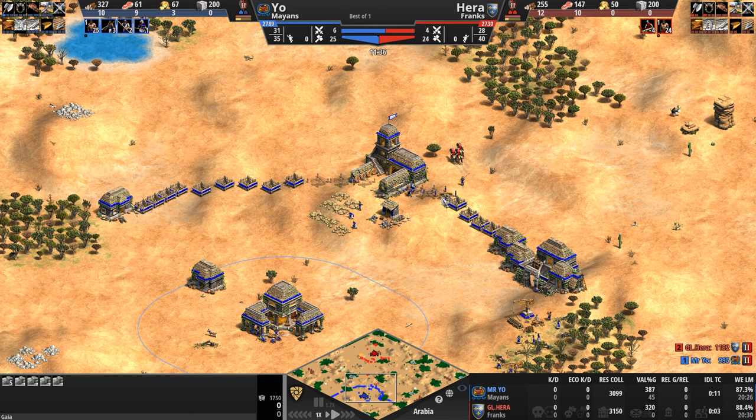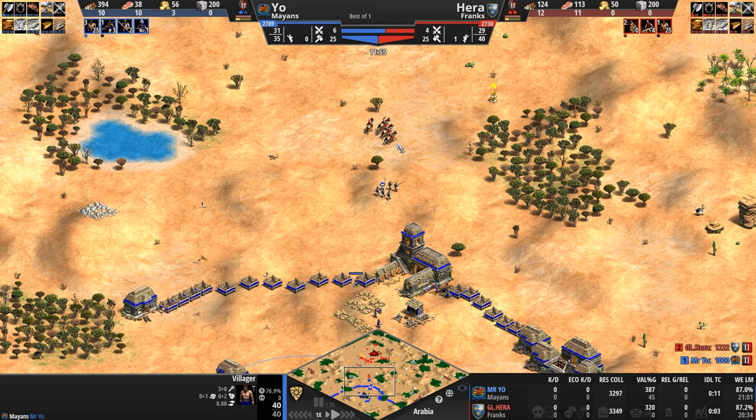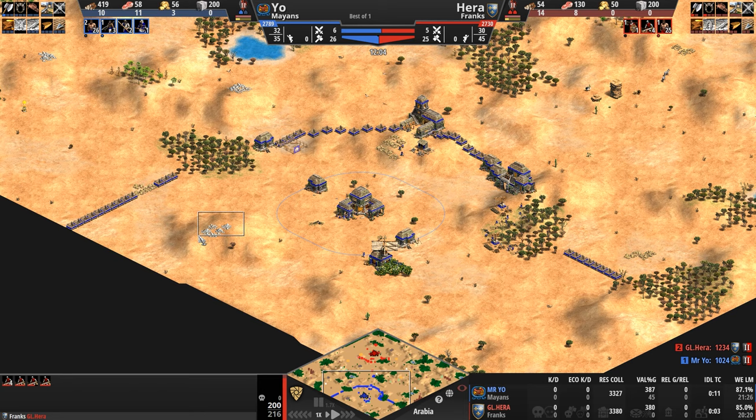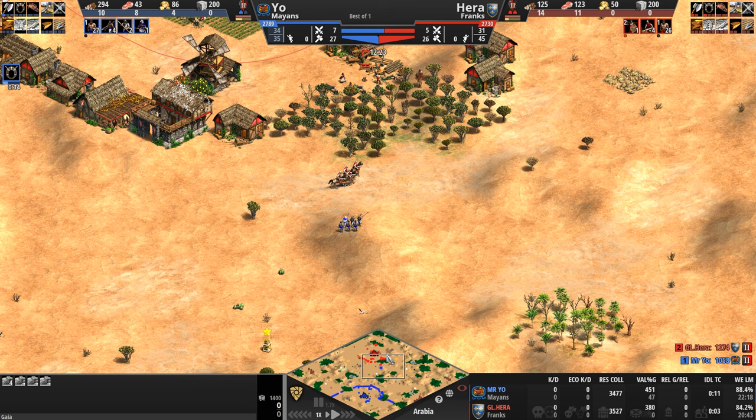Primary gold for our Mayan — very exposed to the front. This is going to be very problematic, although he's already walling off. He's already training his scouts and has seen the forward gold, so he knows what's what. Primary stone is off to the back — nice and secure. Secondary gold off to the left. Tertiary gold off to the right as well. Secondary stone off campus to the top left.